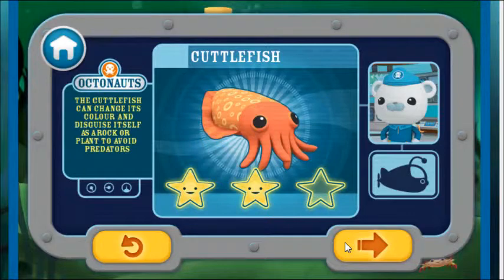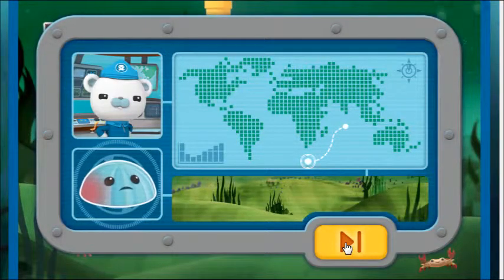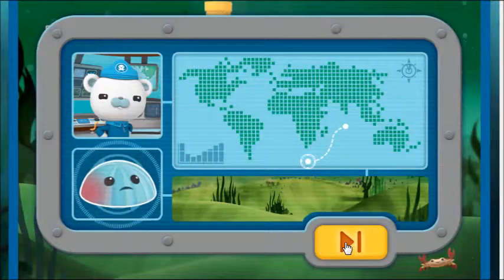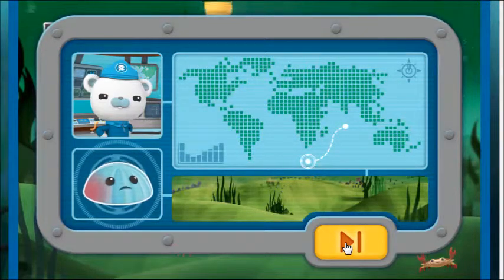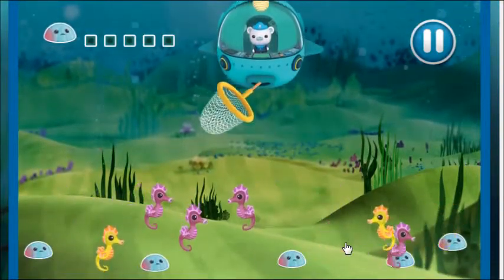This isn't the time to laze. Octocadets, the mushroom corals on the sea bed have been injured. We need to get them back to the octopod so Peso can nurse them back to health. Use the Gup A's net to pick up all the corals. Ready? Let's do this. Lowering the arm. I think it's the same task.